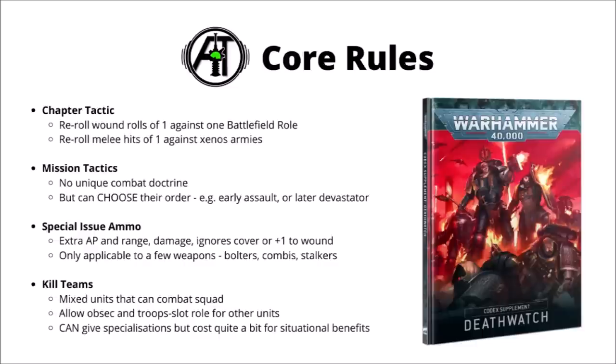Their mission tactics replace a unique combat doctrine — instead of having one of their own, they get to change up the order of when they pick their combat doctrines and select the right one for each turn as needed, though you can still only use the Devastator Doctrine once, the Tactical Doctrine up to twice, and the Assault Doctrine up to three times. This could be most useful for getting Assault Doctrine early if you really needed it turn two, or perhaps saving Devastator Doctrine till turn two if your Dreadnoughts don't have anything to shoot on the first turn.